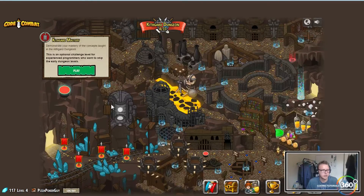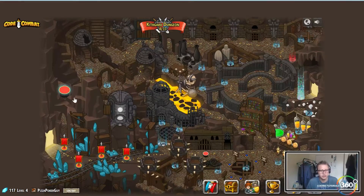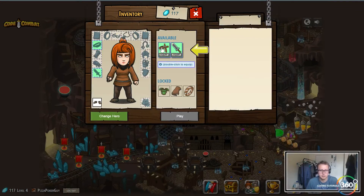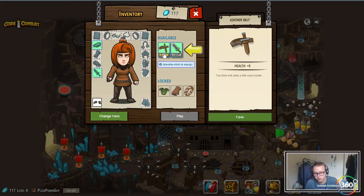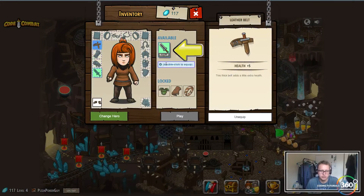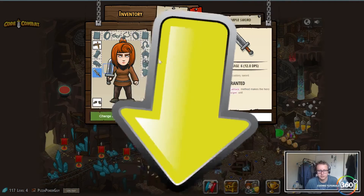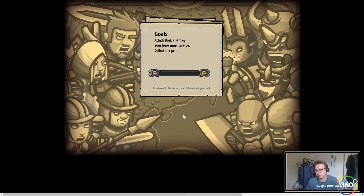This is an optional challenge level for experienced programmers - we'll come back to this at the end of the dungeon. True Names is basic syntax and strings. I don't want to jump into something too hard for people just starting out. We have a belt which gives us additional health, making us tankier so we can absorb more attacks. We also have our Simple Sword, which gives us a damage parameter and an attack function - that's a new function that's going to allow us to kill the ogres.